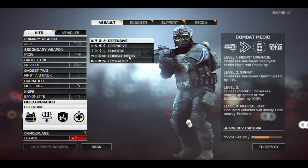Now we have the specific field upgrades for each class. The first one for the assault class is called combat medic. Level one is med kit upgrade, increasing the maximum deployed med bags and packs by one. Level two is sprint. Level three is defib upgrade, increasing the charge-up speed of defibrillators by 100%. Level four is medical unit — occupied vehicles will slowly heal nearby soldiers. This is a very cool upgrade, though it makes me concerned about recreating Battlefield 2's invincible healing helicopters.